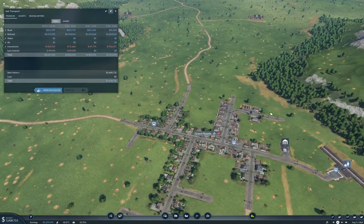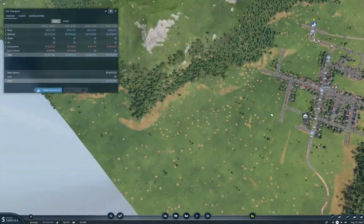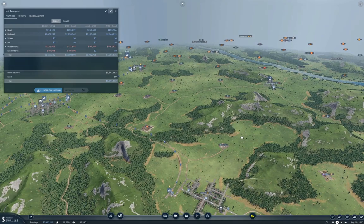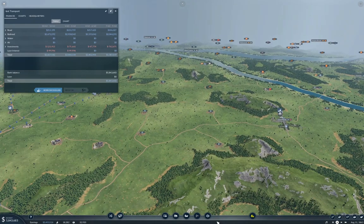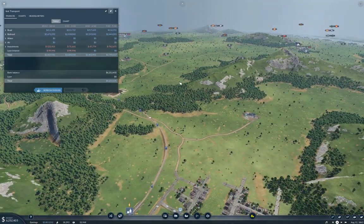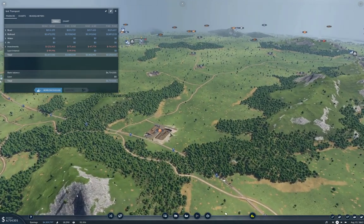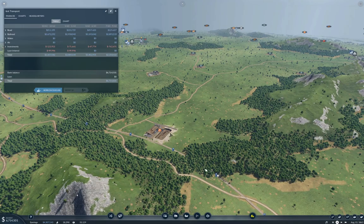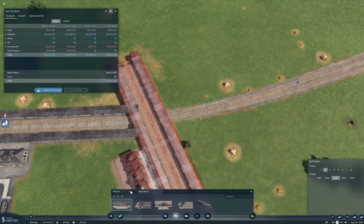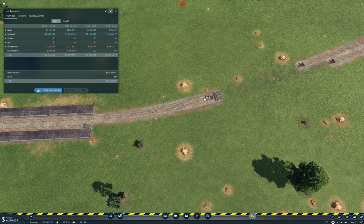I need to get the rail line over to Fairfield — that means going through the mountain or around it. I think around it. But if I'm going to do that, I probably want to share this track and then diverge here. Yes, that's what I want to do. So that's going to need some tracks. I'll need to relay this.